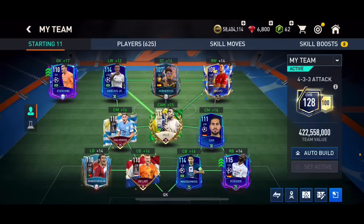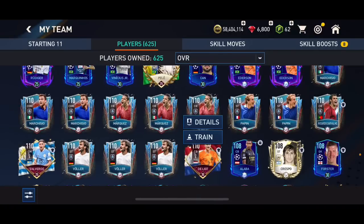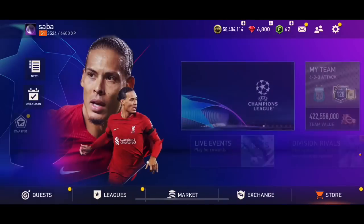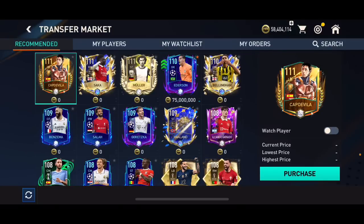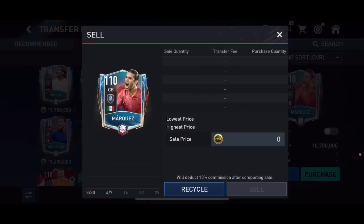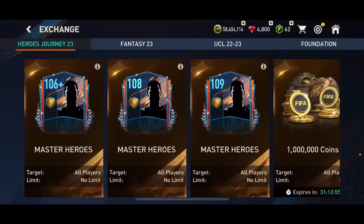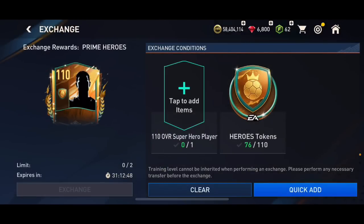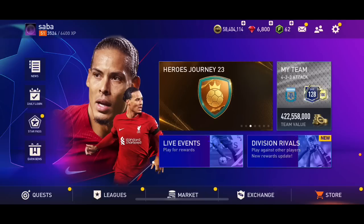A lot of you have been asking about my team upgrade — that's coming soon. First I need to sell all the cards I've invested in: Edersons, old Heroes Journey players. I'm going to sell those whenever free-to-play players can do the exchange where you put in Heroes Journey players and get new ones — like Aloe Iron. Those old Heroes Journey players have already gone from 16-17 million up to 19-20 million coins, and they'll probably rise more when people have enough Hero tokens for that exchange.